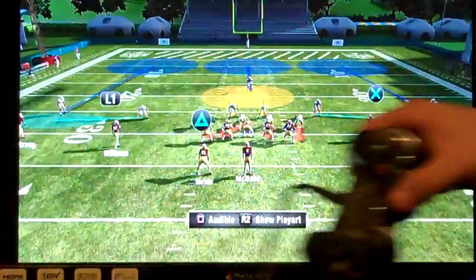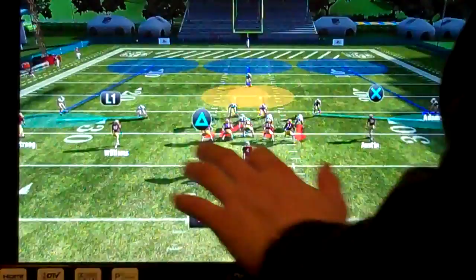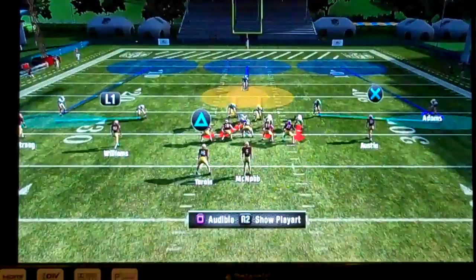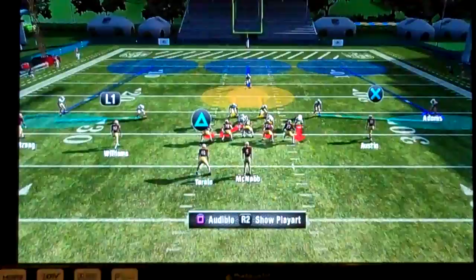Now we're in a cover three. Cover three means both outside DBs drop deep into coverage, plus the deep free safety dropping back — these three defenders splitting the deep part of the field into thirds. We have less defenders deep, but can concentrate on different areas underneath. Where cover four was weak was in the flats — but cover three actually has two flat defenders, making it a great defense to stop flat routes. Cover three also has great support over the middle, even against middle routes.